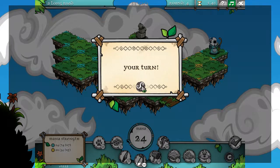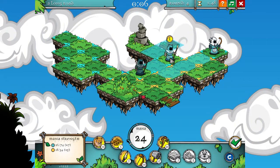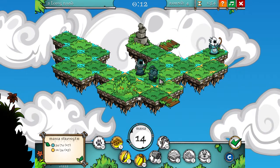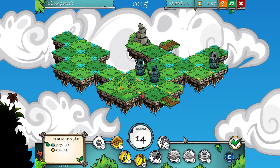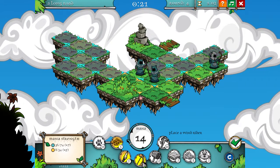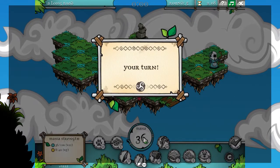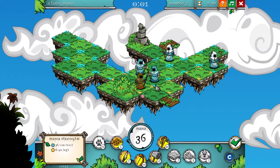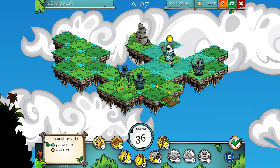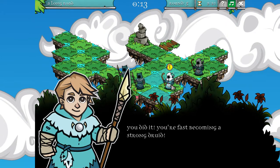That should give me an advantage, and he's left his man within range of my dude. I can place another character — let's have another archer. Now I'm dominating. Once the balance has shifted, it's quite hard to get back into it. Defeat! Although, I am playing on easy.